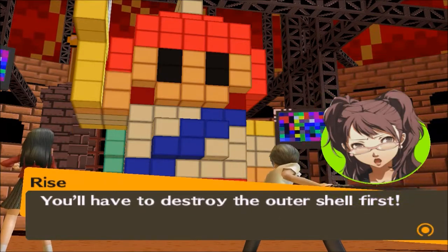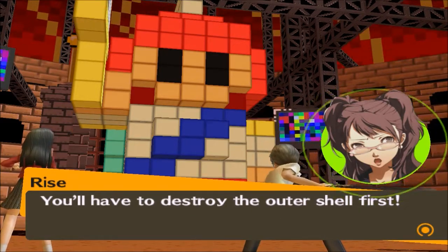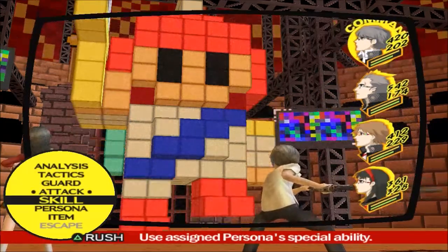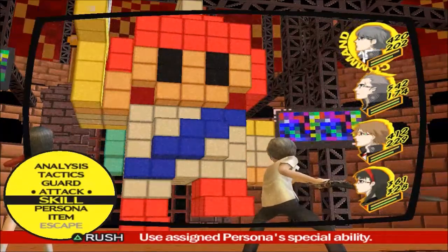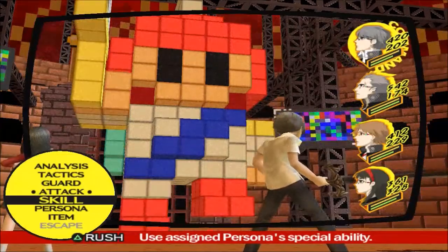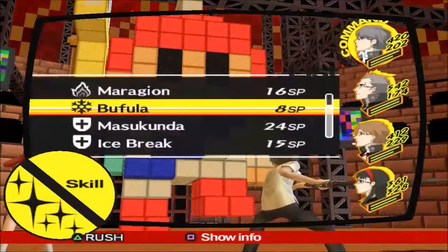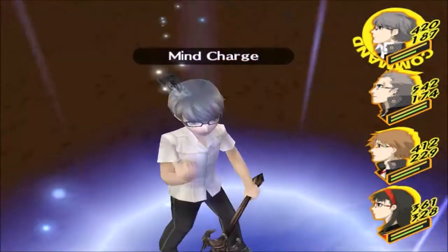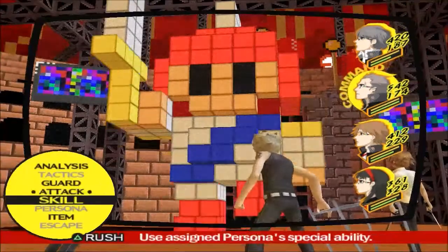You'll have to destroy the outer shell first. Yes, in fact we do have to destroy the outer shell before we can get to the baby, which means you have to do a lot of damage — and it can also do a lot of damage to you, which is pretty rough. So let's hit it with a mine charge first and get Narakami set up.